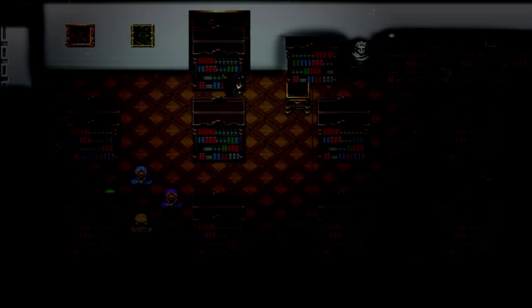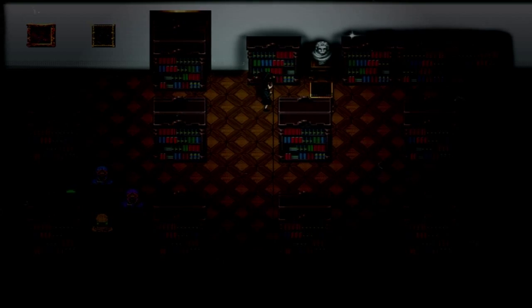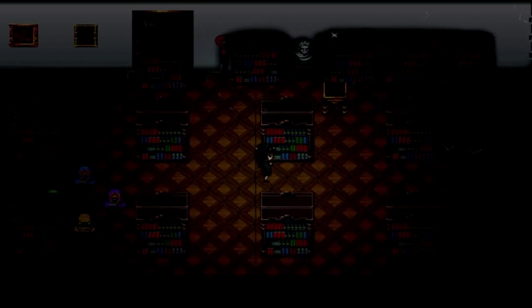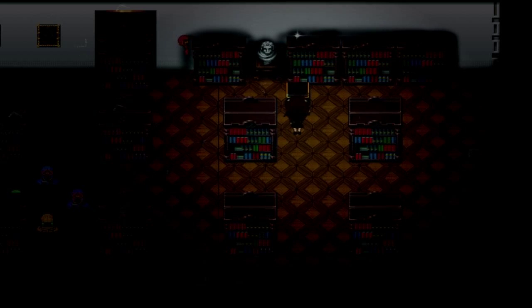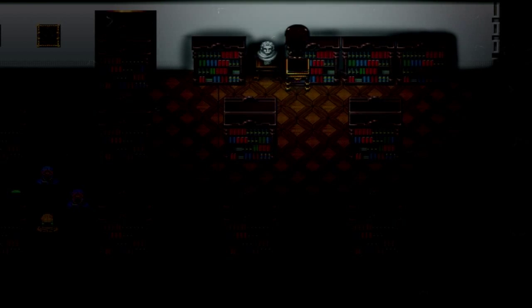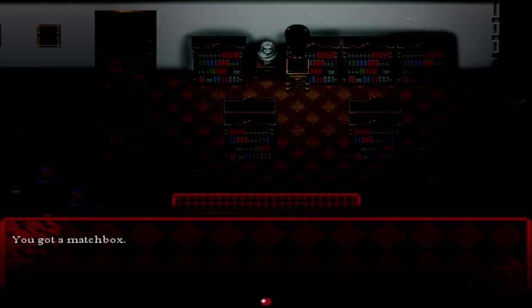Also I think in horror games this mechanic is underused. I mean, if it's a realistic horror game or if it's not a game where you can use magic — like an asylum setting — of course you could turn off the lights and things disappear. But in a game like this set in a parallel universe or something, it makes total sense. Get the shiny thing — there's something here. You got a matchbox.